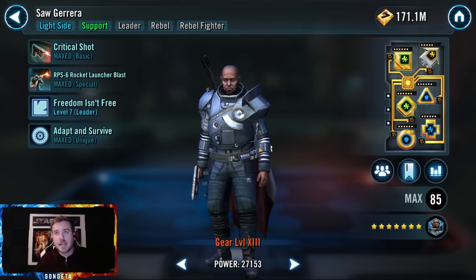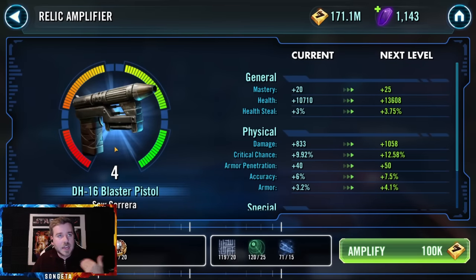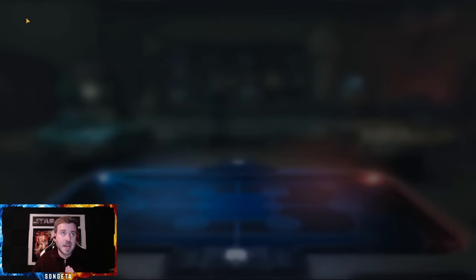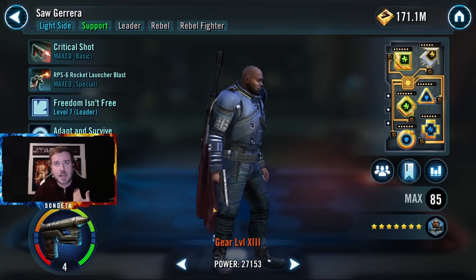One way I recently avoided tunnel vision was deciding to work on Saw Guerrera. Accounting for Cal Kestis — who's coming back this week — I realized I'm ahead of schedule and could get Saw up a few relic levels. I need about 115 of the first two types of signal data and 75 dark blue to get Cal to relic 7, and anything past that I'll use for Saw Guerrera since he'll benefit me immediately in 3v3. I just wanted to tap the brakes until I knew I had what I needed.